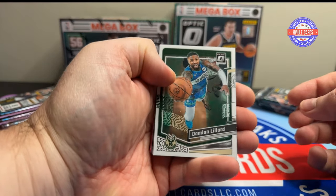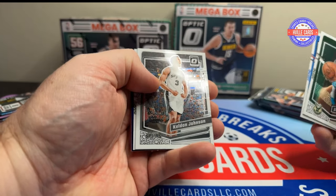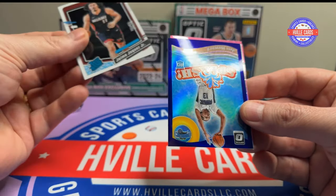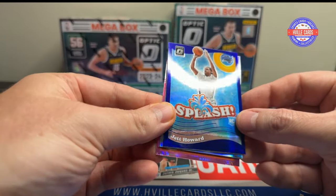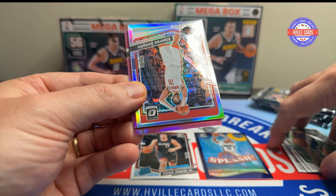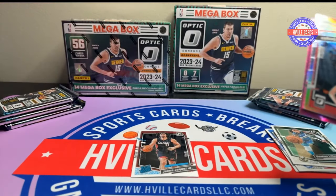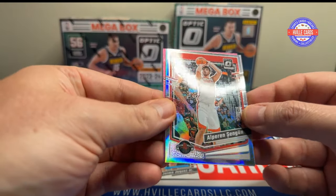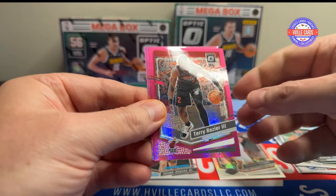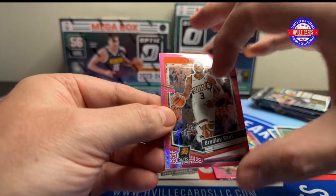We start off with Damien Lillard, Kelly Oubre, Keldon Johnson. We have a Jamie Jacquez Jr. rated rookie. We have a Purple Splash — Jet Howard. Don't know who he is, that's a rookie, so I'm going to go ahead and sleeve that up. We have a Hollow Alperin Sanguin.